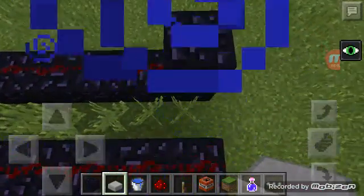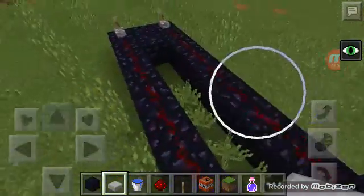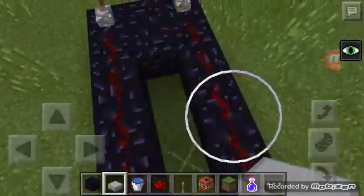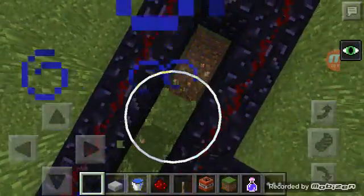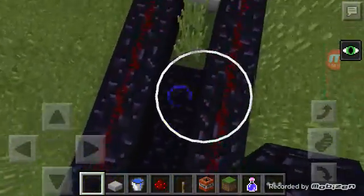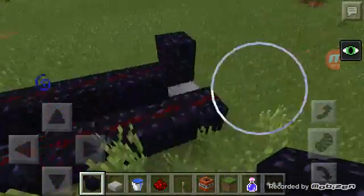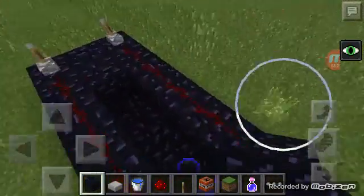Next thing you will need is a stone slab, so you have to put it there. And then I would just recommend you should break the floor under, because sometimes this TNT can go wrong and it blows up under. So I recommend you to put obsidian as well on the floor. And then, we're nearly done — you need to put water here.